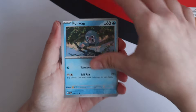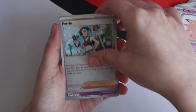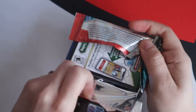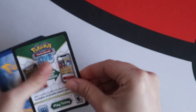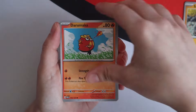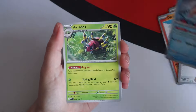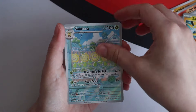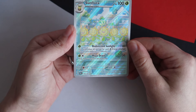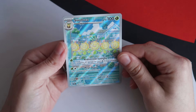Basic Energy, Poliwag, Aipom, Darumaka, Corphish, Bug Catching Set, Aggron, Clefable, Perrin, Floette, Pichu and Arcanine. Is there anything to say about this set, Joe? Yeah, it's a good set. It's not going to be as good as Shrouded Fable competitively, because that's bringing poison in a fantastic way. But there are some playable cards. Dragapult EX most notably is a very broken card — you are going to be seeing Dragapult EX in a lot of decks at NAIC and at Worlds. Sunflora Illustration Rare!